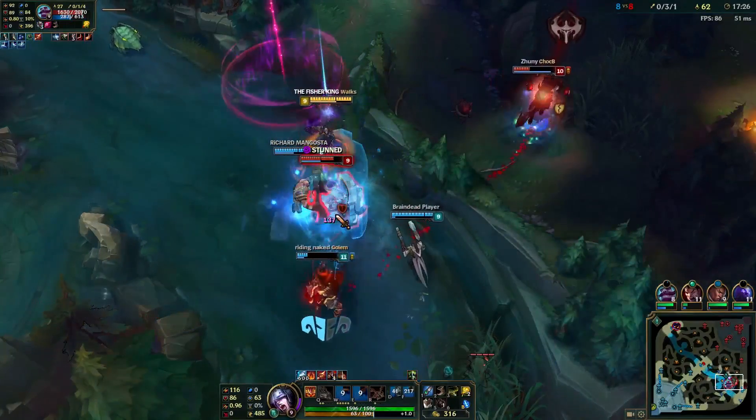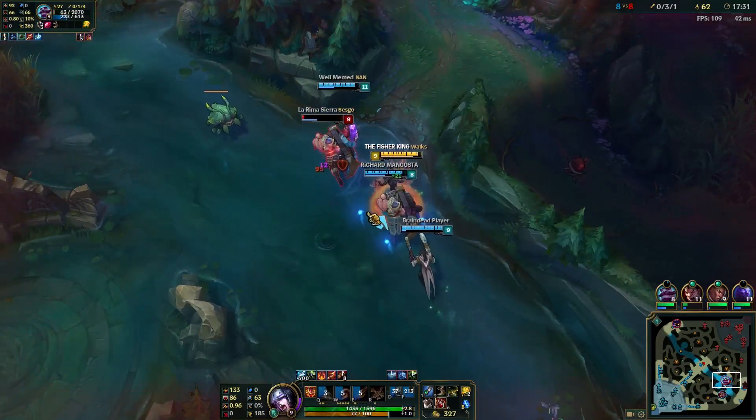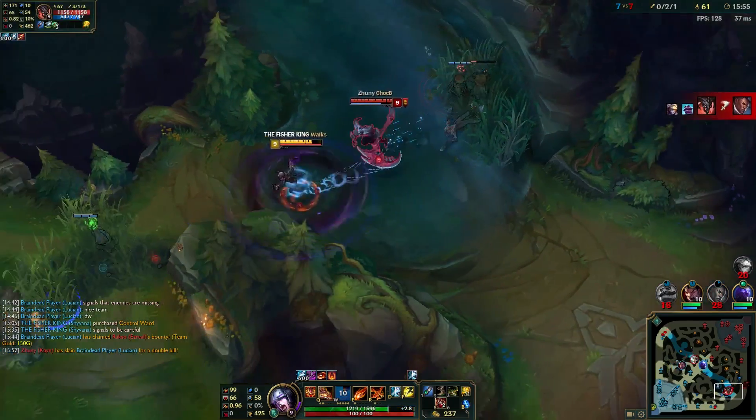She can use her skills in an easy-to-pull-off combo to rip through monsters and champions alike. Her Q, Twin Fangs, gives her next attack a boost. Her W, Burnout, speeds her up and damages everyone around her. And her E, Flame Breath — well, she's a dragon, so if you can't figure that one out, there's no helping you.